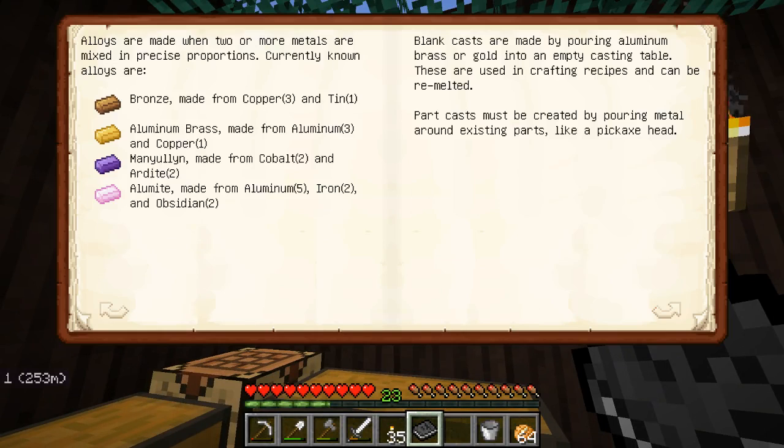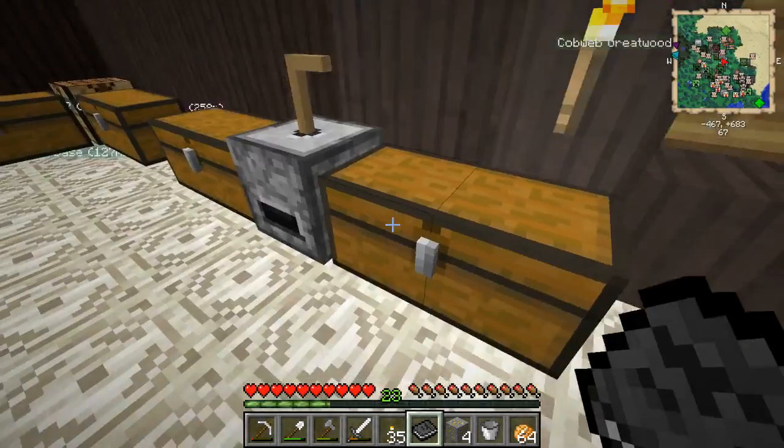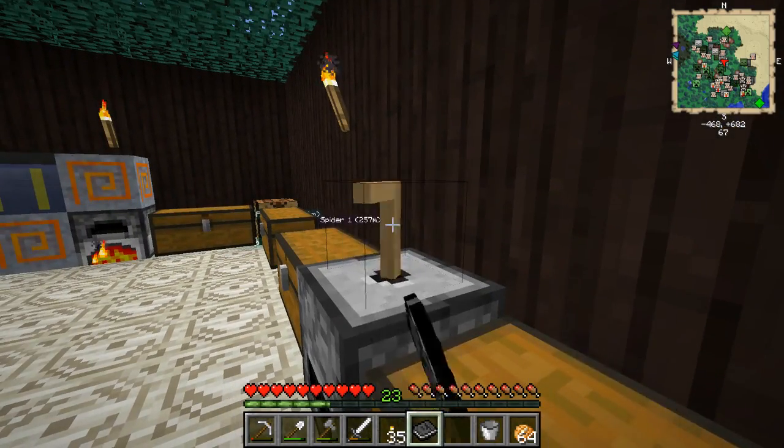Aluminum brass is used for making the patterns and stuff — you can do it with gold as well but I don't really need that much copper. Although I am going to want to increase my output, you know, why not go for as much as I possibly can.